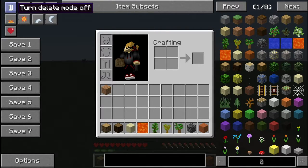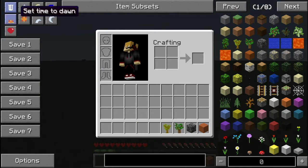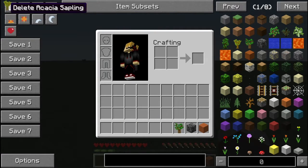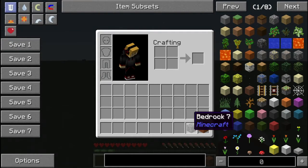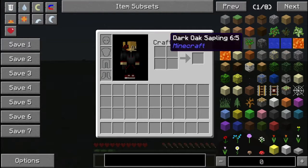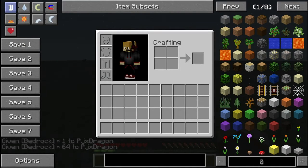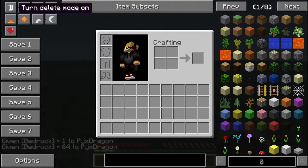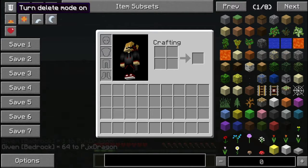Delete mode: if I click this and then click an item in my inventory, it's going to take it out of existence. Or you can drag and drop it onto the delete button, which is more annoying. I prefer just clicking this and getting rid of everything like that. It even works for stacks of items — let's test it. Yep, stacks of items get deleted too. So you click it on, do what you need to do, and click it off. Don't delete something you need.